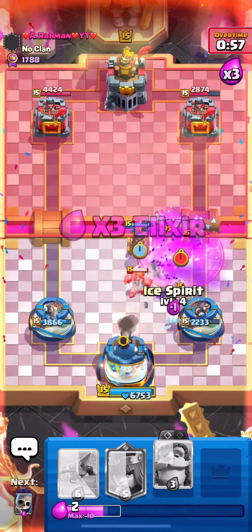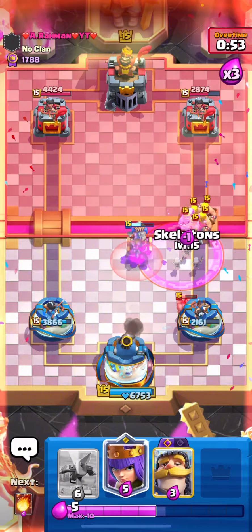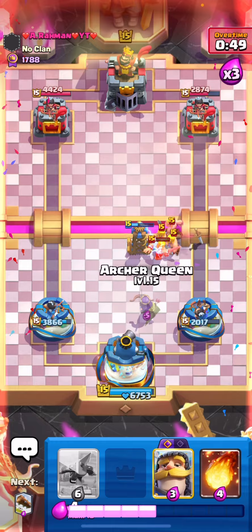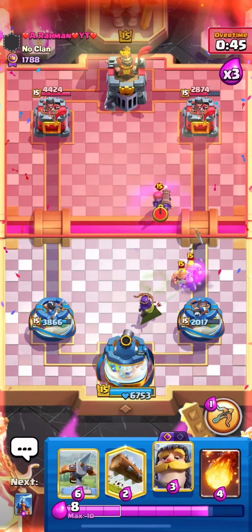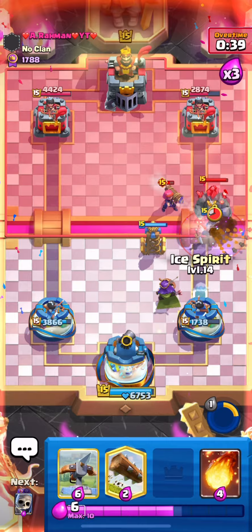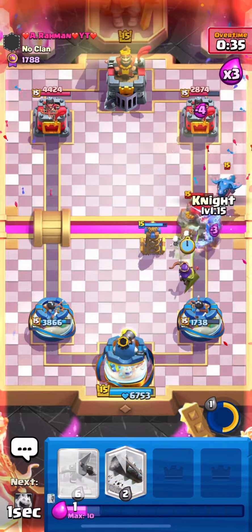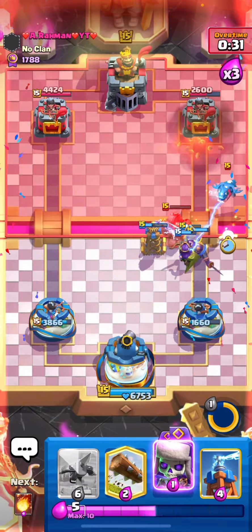This guy looks like he's pretty good at it. Bridge Barbs — okay, I need to start fireball cycling. If he goes Golem I'm gonna fireball. He's gonna — oh my god, what was that Golem? That was such a bad Golem. Fireball number one — really bad Golem placement right there.